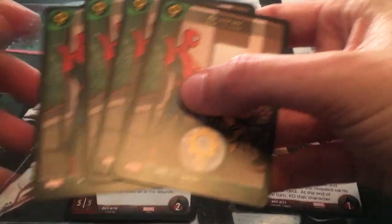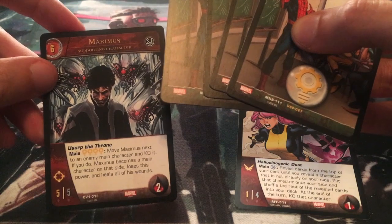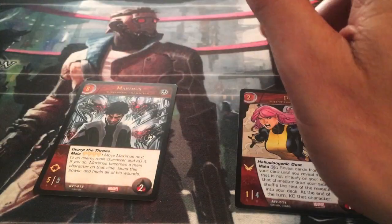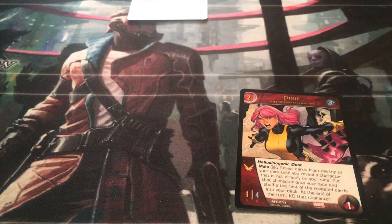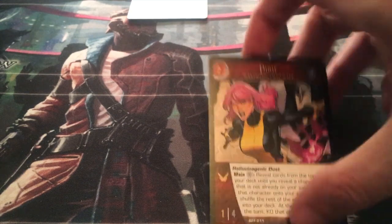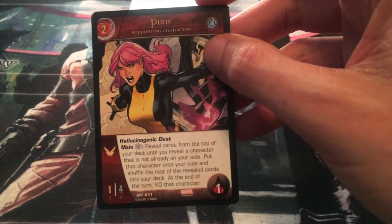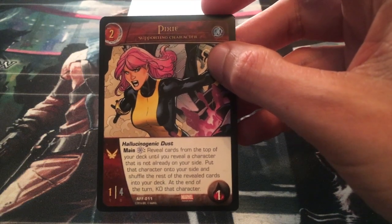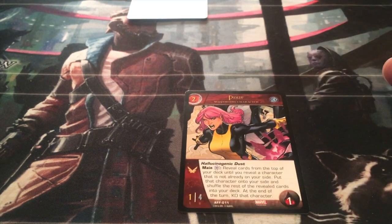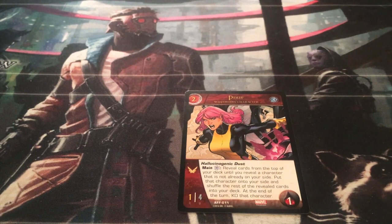In our hand, we have four academies, which are the four intellect symbols that we need to activate Usurp the Throne. So we just discard those to use them all. Maximus goes over to your opponent's side and he becomes their main character - you KO their main character and he becomes the new main character. Then, finishing up with Pixie, at the end of the turn KO that character. So you just moved him, KO'd your opponent's main character, he became their main character, and now Pixie KO's Maximus at the end of the turn.